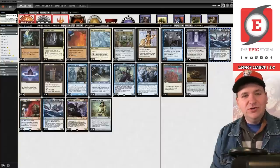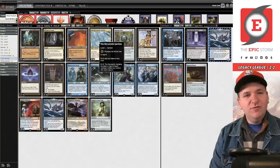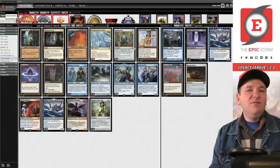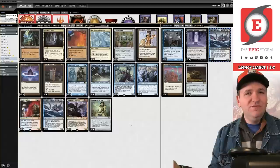My overall thoughts: Chalice of the Void isn't that great in this deck — I really think I should just have main-deck copies of Defense Grid. Defense Grid stops Solitude, Swords to Plowshares, Force of Will. Chalice just didn't feel good. Everything else I thought was okay. The Gardens is a little... Lion's Eye Diamond-ish — that's my two cents. I'm aware I didn't play this league perfectly; sometimes you play decks you've only played once before in your life. Thank you for watching. Follow the social media channels below, and if you need assistance with The Epic Storm, check out the epicstorm.com tutoring.